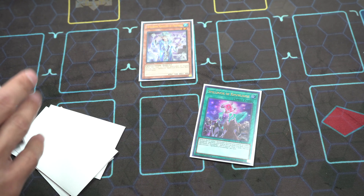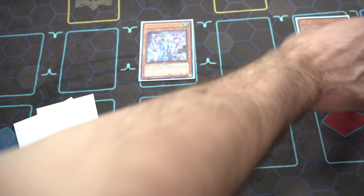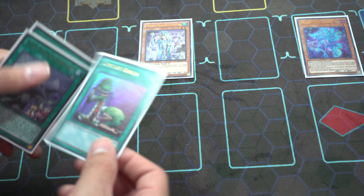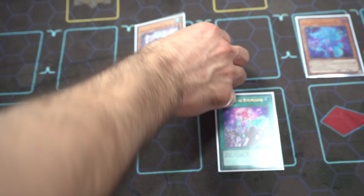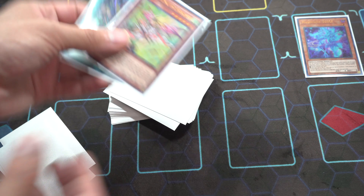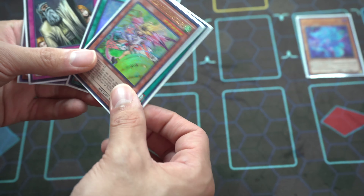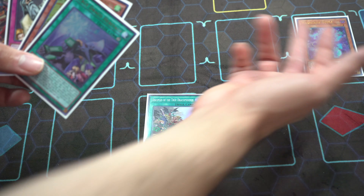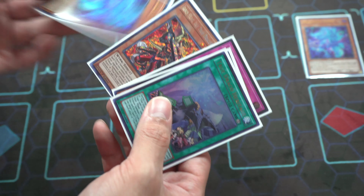On to test hand number three. We drew five and keep drawing search cards — this deck is super consistent. First things first, we activate Skill Drain, then activate Spell Book of Secrets to search out Blue Boy. As you can see, I never waste an opportunity to deck thin — you want to deck thin the certainties first before drawing with uncertainties. I get Spell Book of Knowledge.